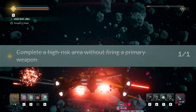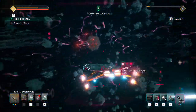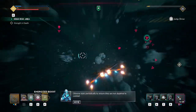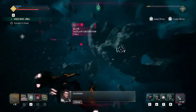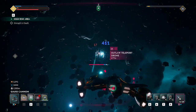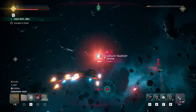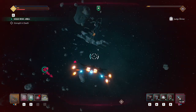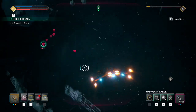The first challenge asks you to complete a high risk area without firing a primary weapon. This one is tailor made to be completed with either a bomber or a vindicator. Just to be safe, I would recommend removing the primary weapons from your equipment slot so you don't accidentally fire them and ruin your run. Otherwise focus on missiles and devices to stay alive. If there are a lot of anti-missile drones and your EMP device is on cooldown, try using sticky tarot consumables on a nearby asteroid, as they won't disqualify you from this challenge while providing some extra firepower.